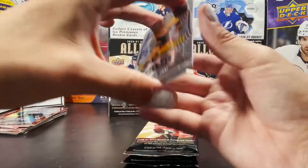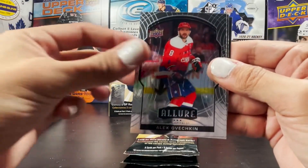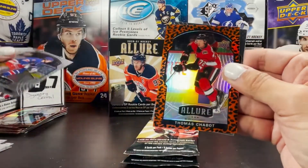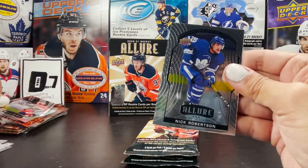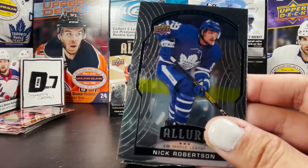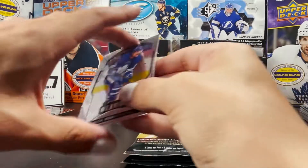Roman Josi, Jakub Vrana, Alex Ovechkin. Vitaly Kratsov rookie. The leopard is Thomas Chabot. And a Nick Robertson rookie. I can barely look at this miscut — I'm legally blind from it. It's brutal.